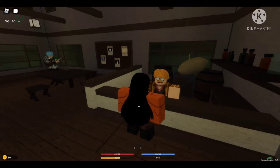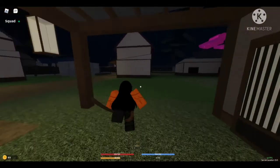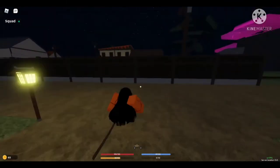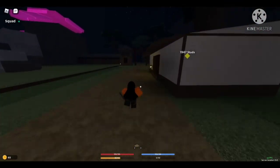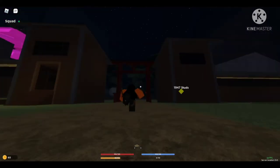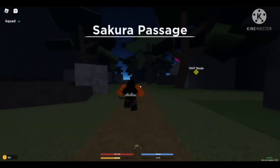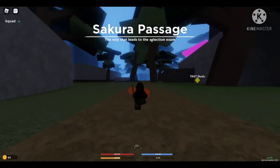All right, when you're done talking to Escanor, you're going to head out here. You'll see these two little pillars — continue going down this way and you can see Sakura positive.